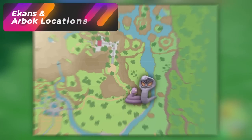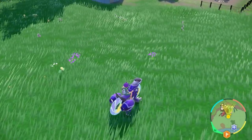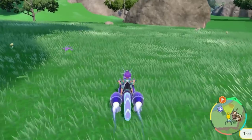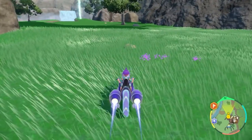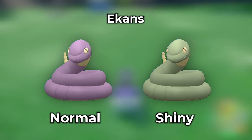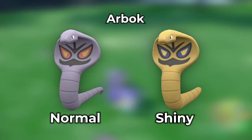While we're at the Mossfell Confluence, let's talk about Ekans. It spawns in this area, and not only will you get Ekans, you'll also get Arbok — its second evolution spawns here too. So as you're traveling around exploring, you should see Arbok spawn every now and then.